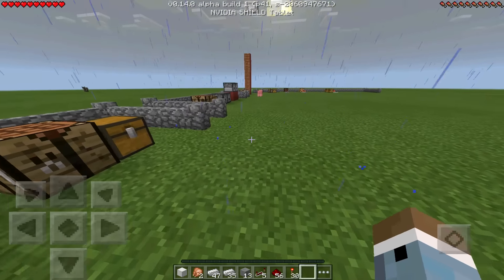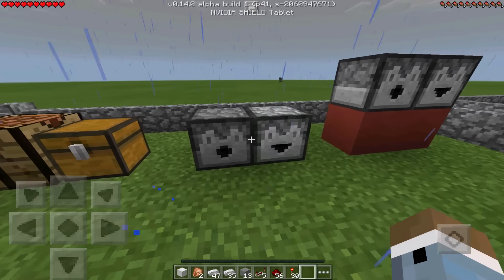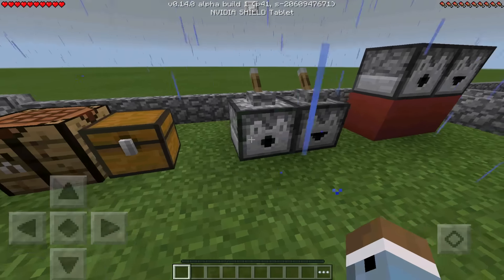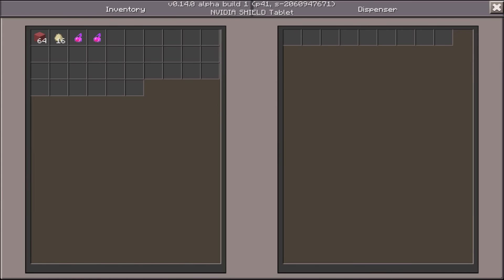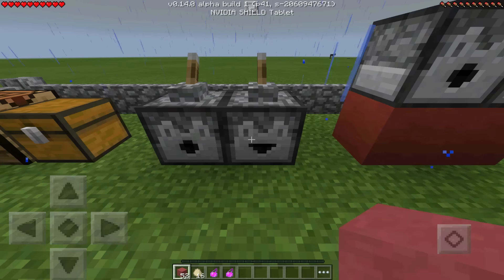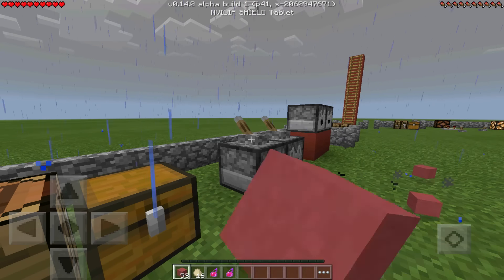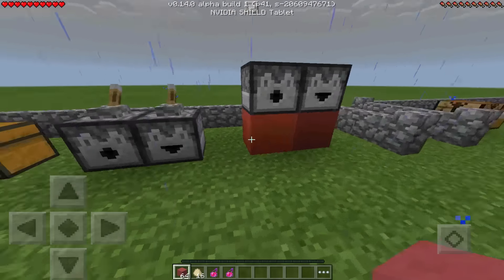Next up are the dropper and the dispenser — not the hopper. There's a difference between them, though they both look like frogs on stone. They both have inventories and when powered up they dispense or eject the items inside. You add items into their interface, power them up, and they shoot out the items — continuing until they run out of ammunition. That's the basic gist for regular blocks.